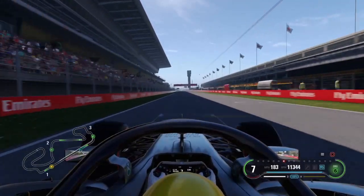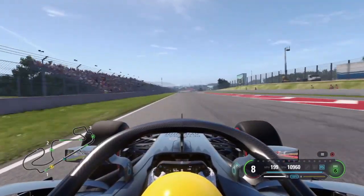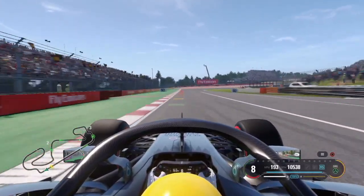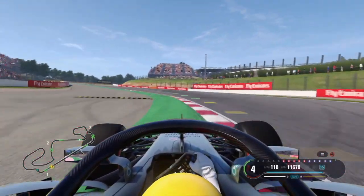Open up the DRS and start the lap. Down now towards turn number one — such a long straight, you see over 200 miles an hour as you hit the brakes hard. Nice entrance.